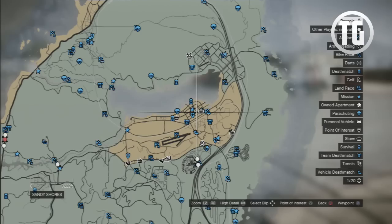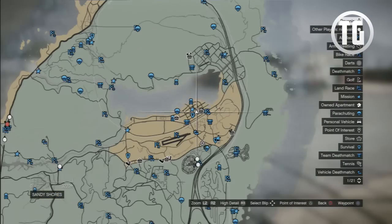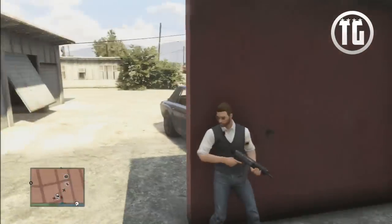To get the police SUV, you're going to want to head over to Blaine County and get a 4-star wanted level. There are multiple ways you can do this, but the way I prefer is to get to this area, start shooting civilians and police, and then take cover behind the dumpster and take out any cops that come close.